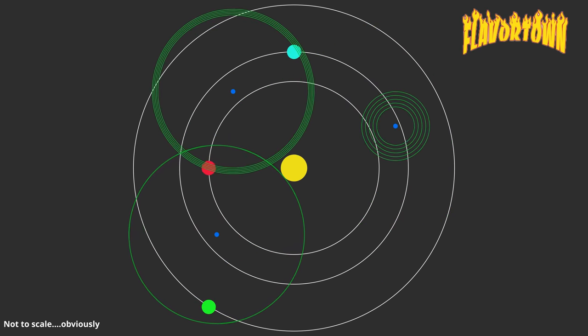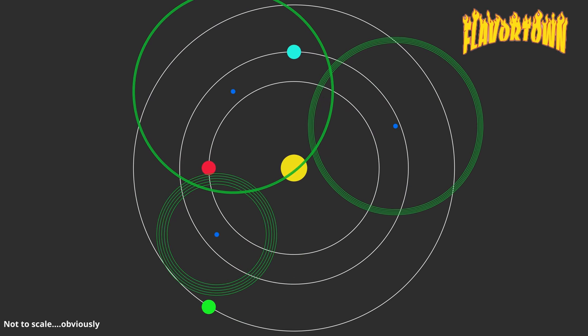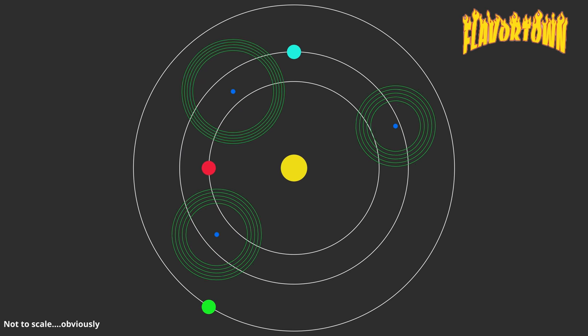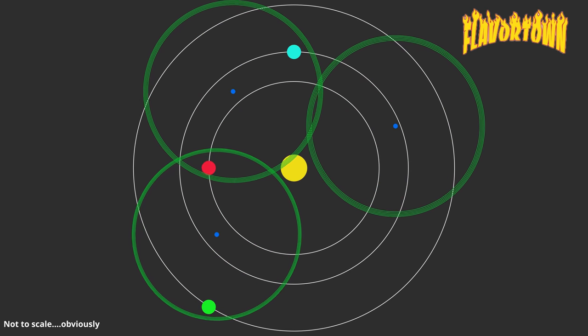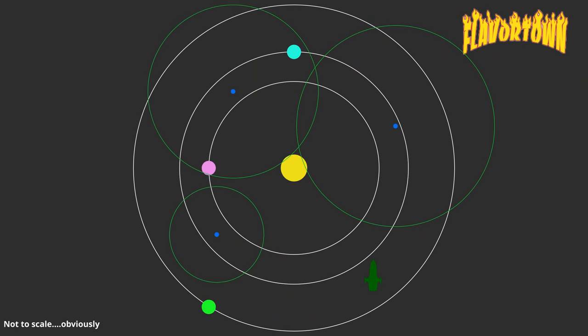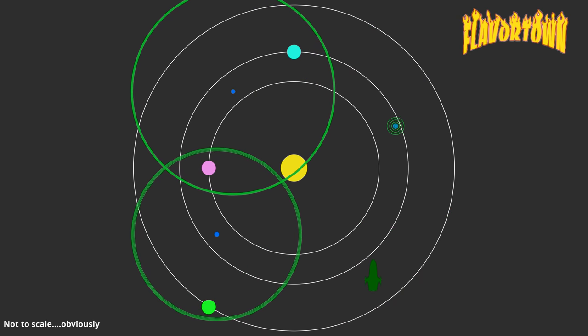Once the probes have arrived, we can start the pinging process. The amount of information that you get from these pings is based on the range that you set them to and the time that you allowed your probe to collect data. So you could be sitting out there for five minutes, or you could be sitting out there for half an hour. This again takes advantage of one of our pillars: choice.